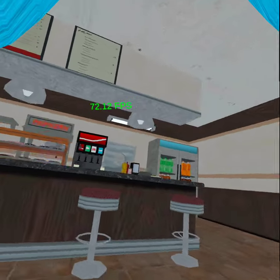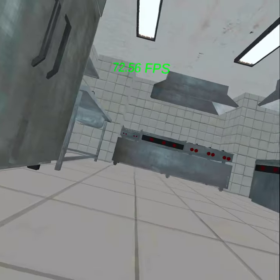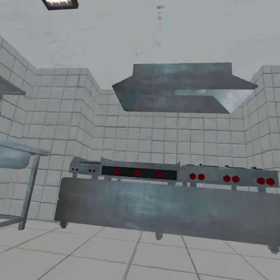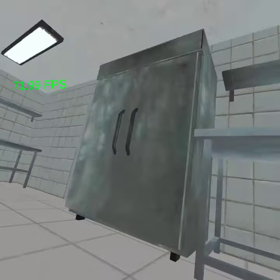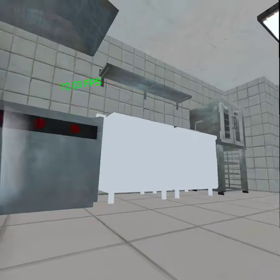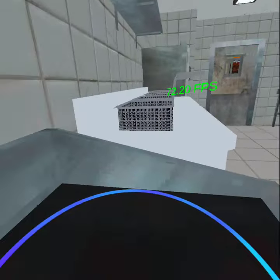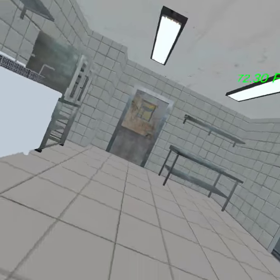And it has the trash can. I could go in here. So this is basically a whole cook room, kinda looks like the Spongebob cooking room - it's really cool. As you can see over here it has the grilling stuff, you know, it has the frying stuff. It's really cool.